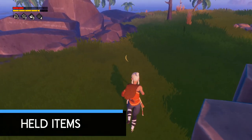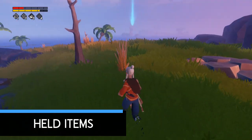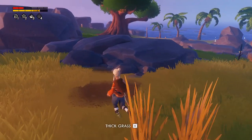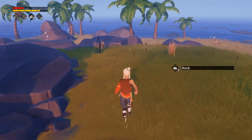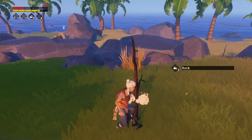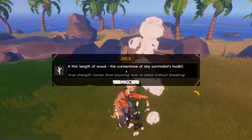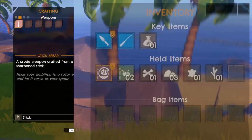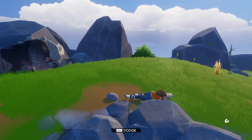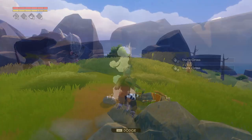Windbound may advertise itself as a survival game and it is, but you need to play it like a roguelite for the first few hours at least. Since you'll be figuring stuff out and fighting things for the first time, you will die a few times and you need to prepare for that. When you respawn, instead of finding a very empty inventory, you'll still be holding a few items. Your inventory is divided into two sections: held items and your bag. If you die, you'll only keep the items in the held items section, so I'd recommend keeping your most prized possessions there.